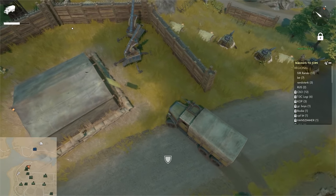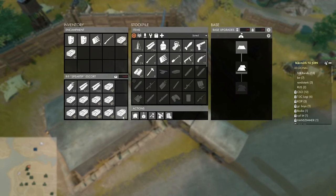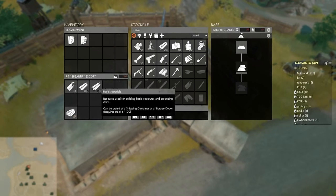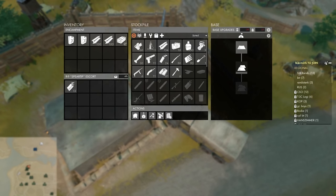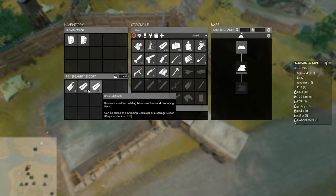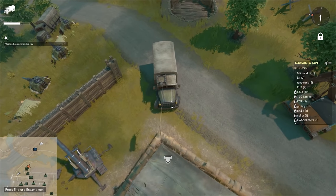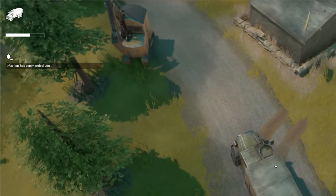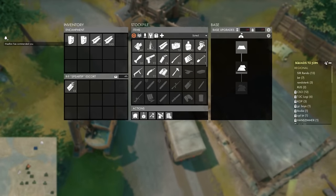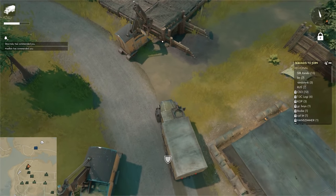Now if you arrive at your destination, go ahead and put all the crates in the base and then hit submit. I would advise to leave your BMATs in the base's inventory and not to submit them — this makes it easier for builders to take the BMATs. After the submission you might get some commends, depending on how many players are using that particular base as their spawn. But we don't do logi for the commends — we do logi so we can win the war.